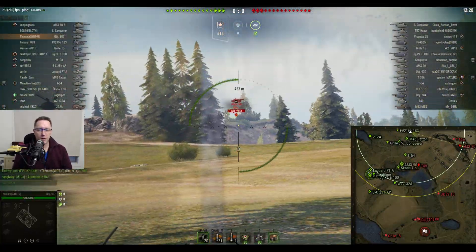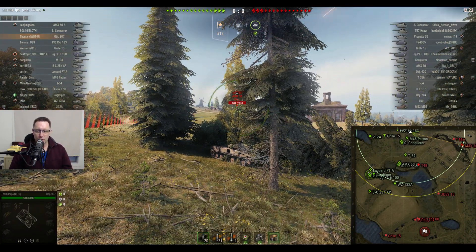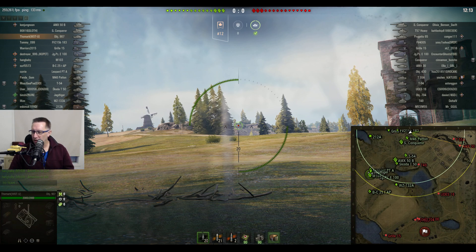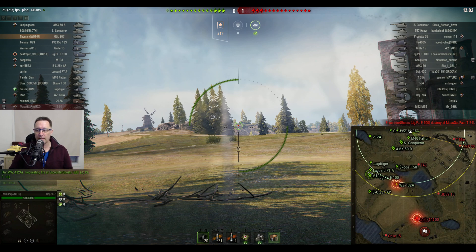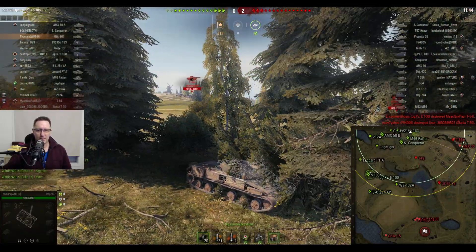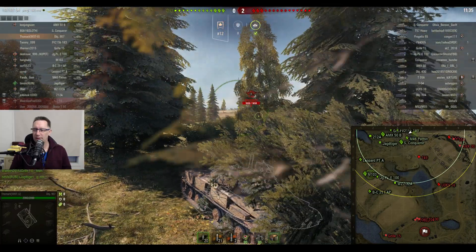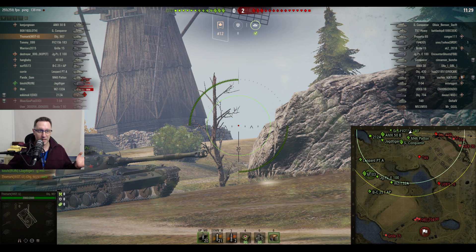The 907 is one of the most popular clan wars reward tanks. Most people who only have one clan wars reward tank will get this one. I opted for the Chieftain because I like the look of it, but most people go for the 907. Tommy from What University is no different. The most recent campaign was in January and went for about two weeks. Tommy asks his teammates, 'Are we playing the no-move game?' Nobody's moving — look at the minimap, it's out of control.